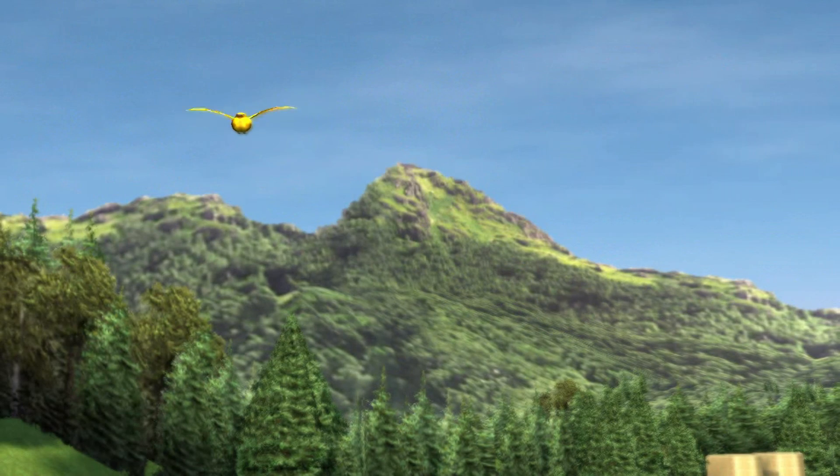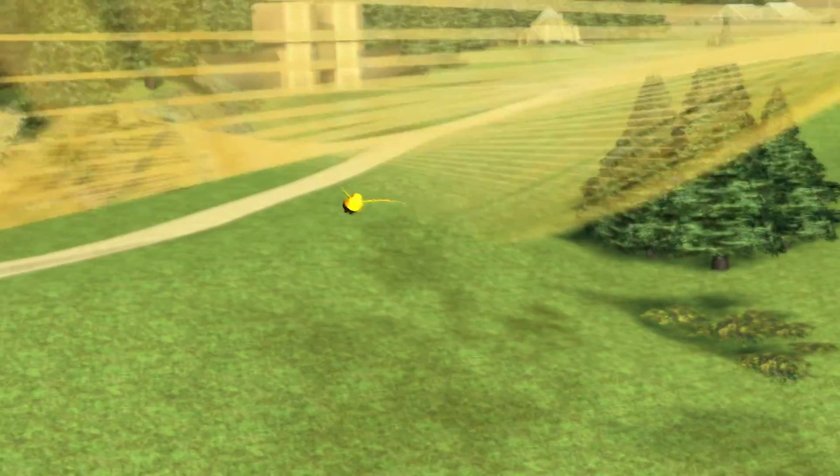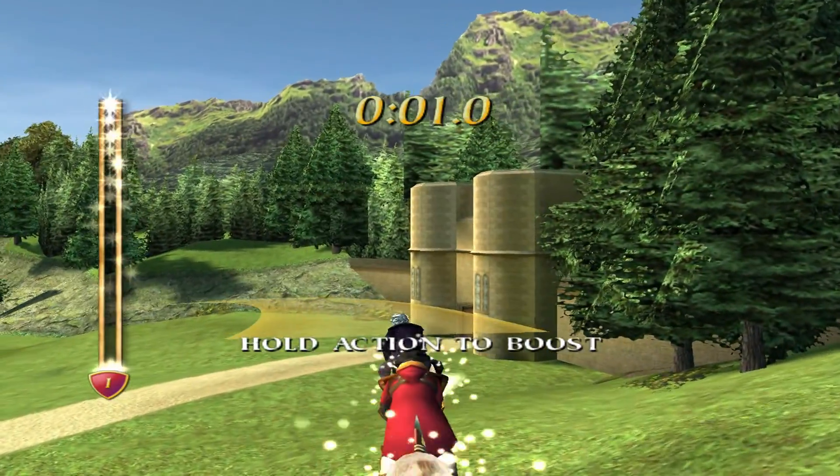A golden Snitch has escaped from a Snitch reservation and because I'm a Seeker, I've been asked to catch it. This is a good opportunity to learn about slipstreaming and boosting when playing in a real match. And Madam Hooch is going to help us out.